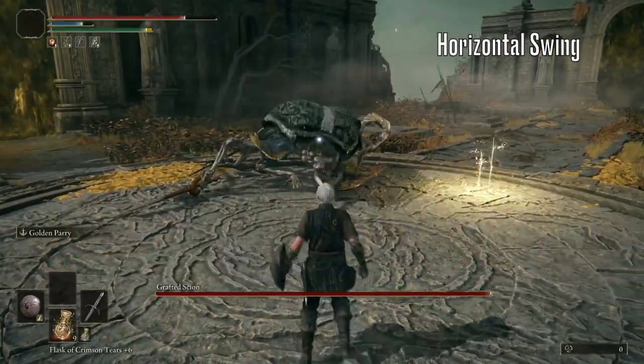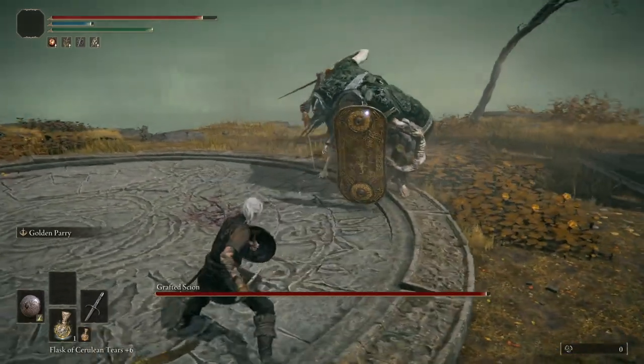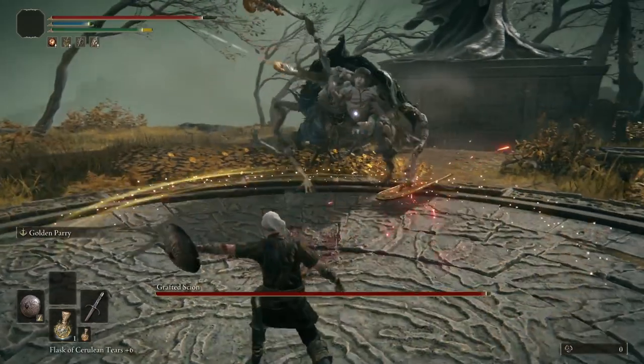So his most common attack, and by far the easiest to parry, is this horizontal swing attack. Your timing for this is right here as his bottom hand begins to move towards you.